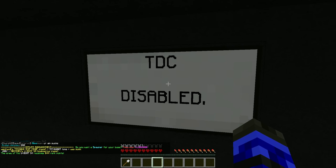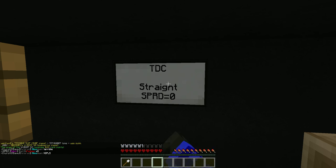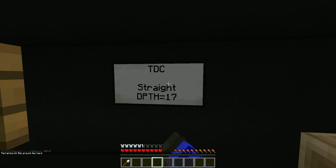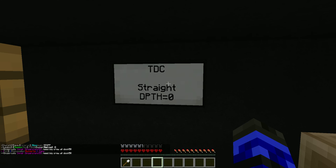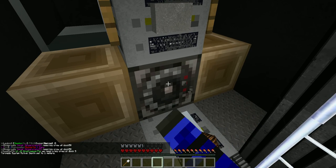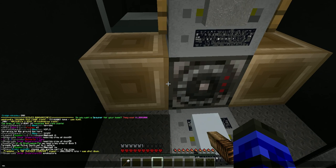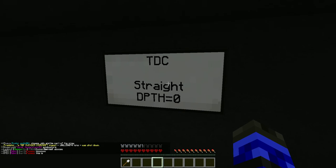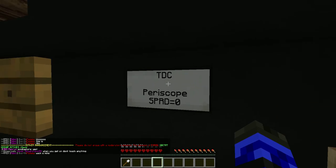Your TDC will say disabled. Right click it and you get straight and depth 1. If you right click, you get a spread, and if you keep right clicking you go back and forth. If you left click, you change the depth. We're going to take it to depth 0 — it goes all the way to 60. When you actually start your torpedo system, you will see that it will say depth 1 right here. That doesn't matter at all, because TDC overrides that. So we're going to right click, go back to spread, and shift right click and change it to periscope. Those are your ideal settings.